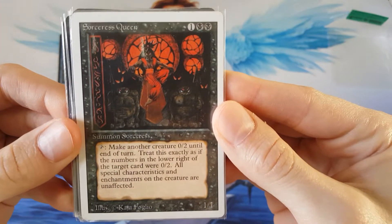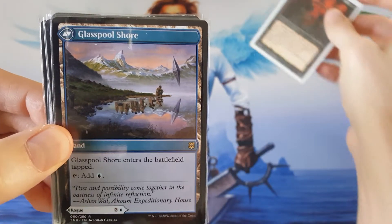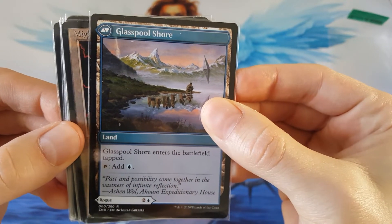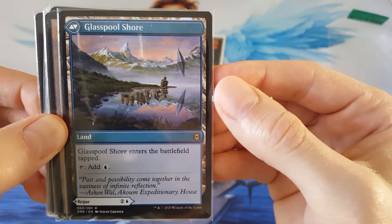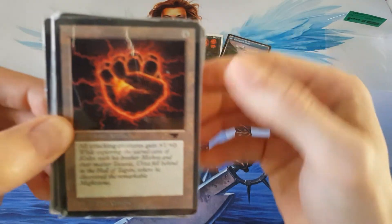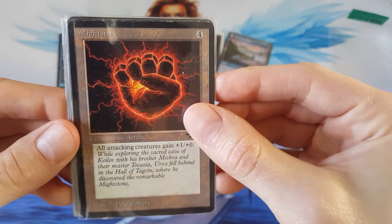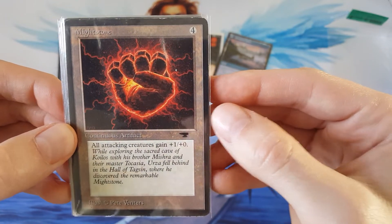Then we saw this nice Revised Sorcerer's Queen. Then we have, from Zendikar Rising, a little Glasspool Shore — a nice little new set card. And then we have Might Stone from Antiquities. All attacking creatures get another power added on — a very iconic card from back in Antiquities.